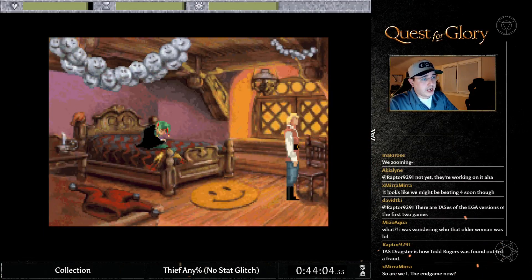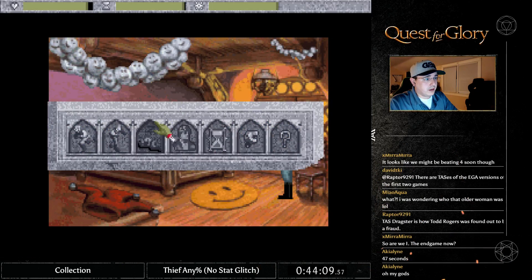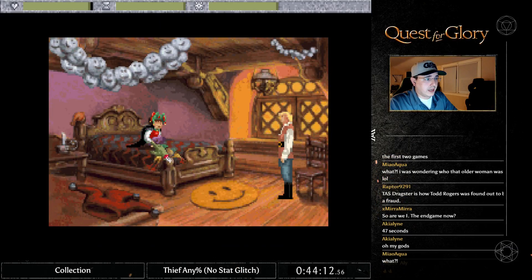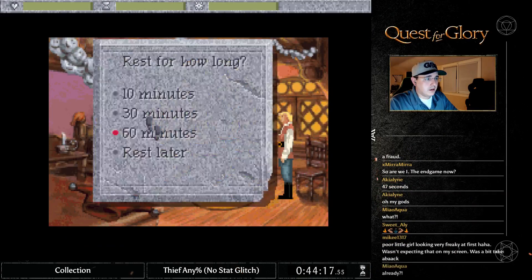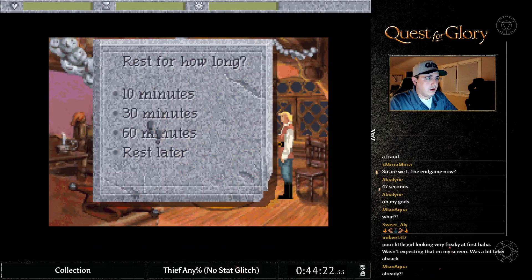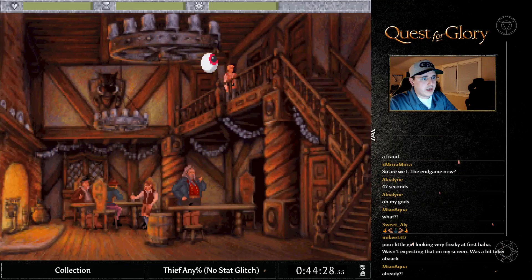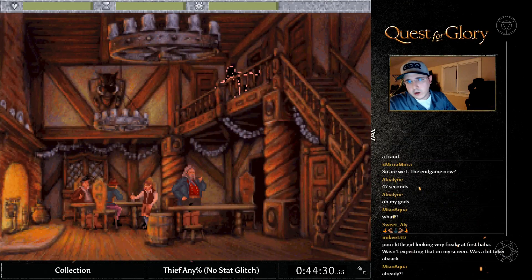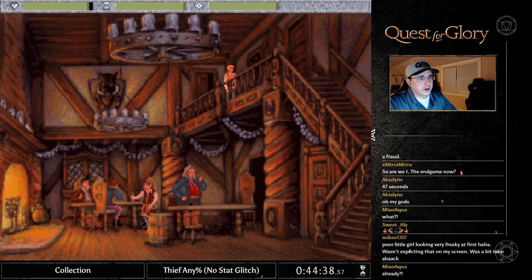We are pretty much headed into the end game now — there's just a little bit left to do. Three, four, five, six, seven, eight, nine, ten, eleven, twelve. Now we need to go in there and talk to him one more time, because that's whenever we give him the good humor bar, which cures him of his bad funnies. He also teaches us the ultimate joke, which is one of the triggers for the end game.